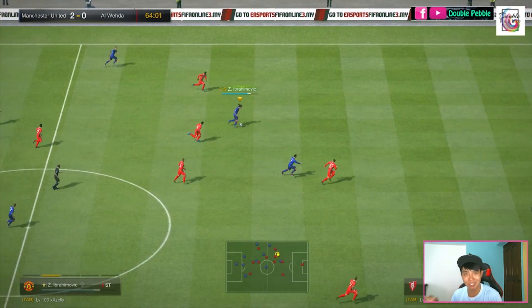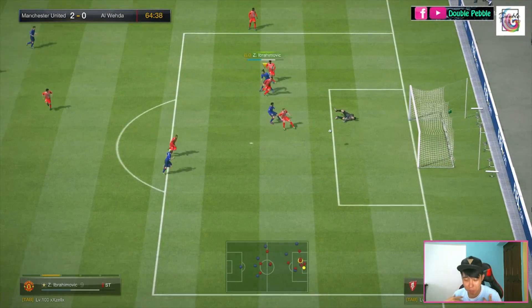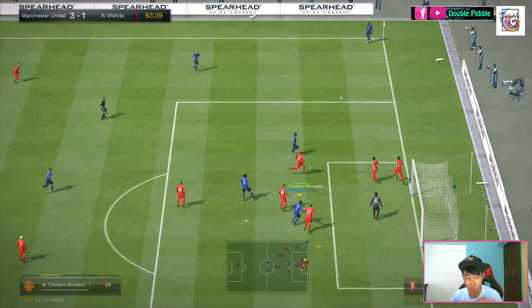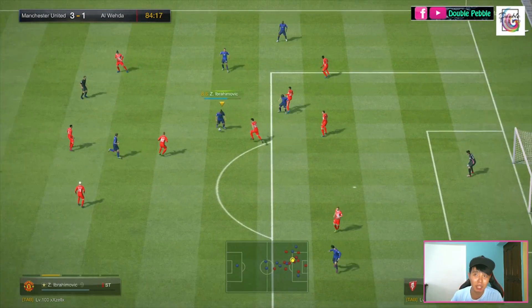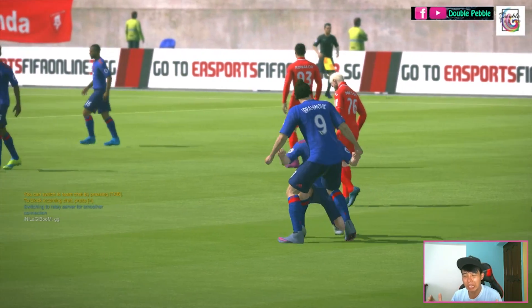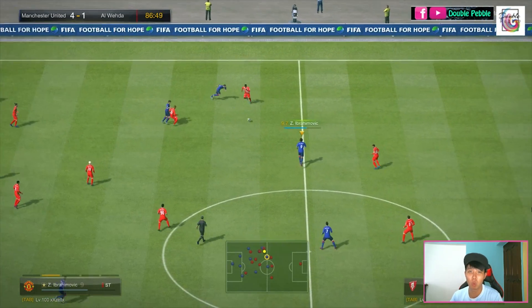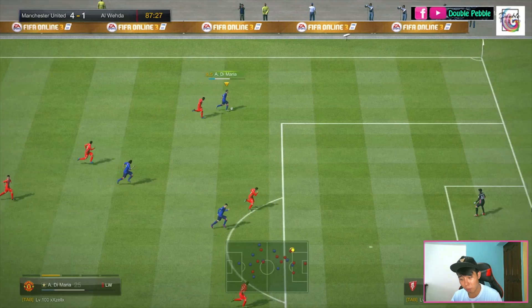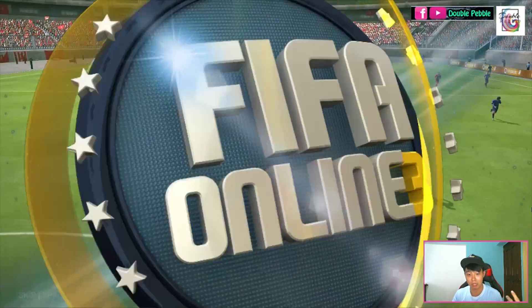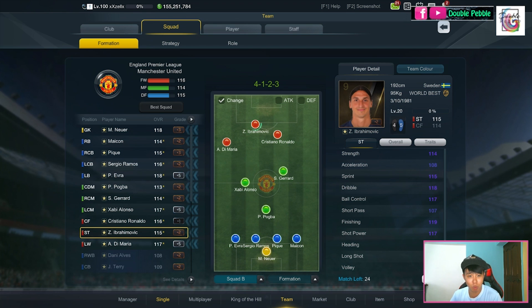Is he worth 4.3 billion? It's a tough question. Ibra is fantastic — an absolute physical specimen and a very good player to use. But 4.3 billion is very expensive. For the crossing game, Lucatoni is better because he's tall and has the power header trick, though he lacks the agility and five-star skills. After much thinking, I would say 4.3 billion for World Best Ibra is not worth it if you have other options. However, if you're using a World Best team, he is essentially your only option for a good target man other than Dropbar. That's all for this review — thumbs up if you want more review videos, let me know your thoughts, and subscribe for more content.